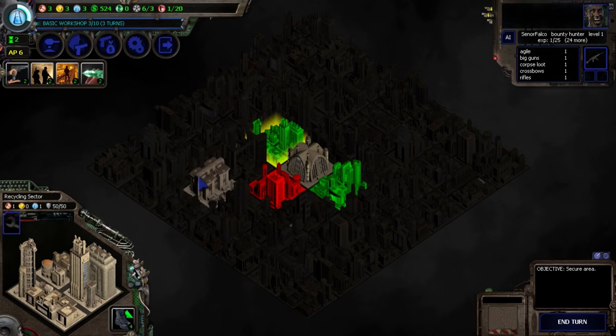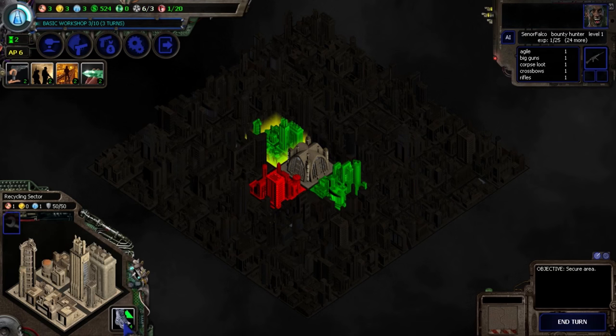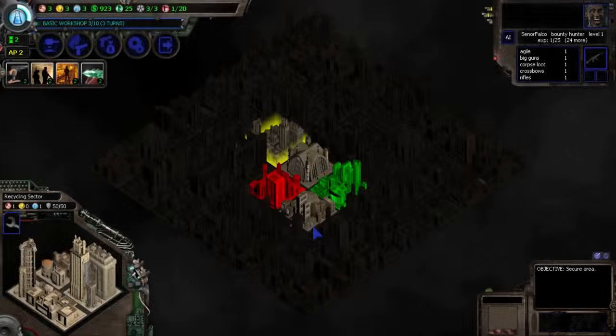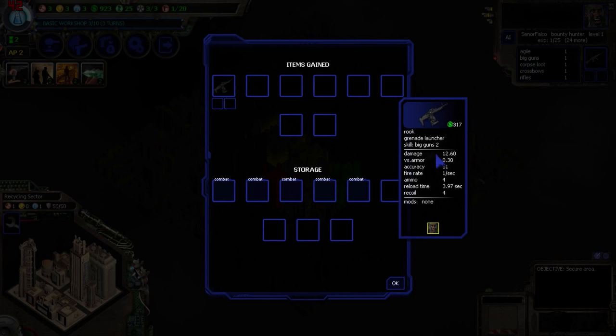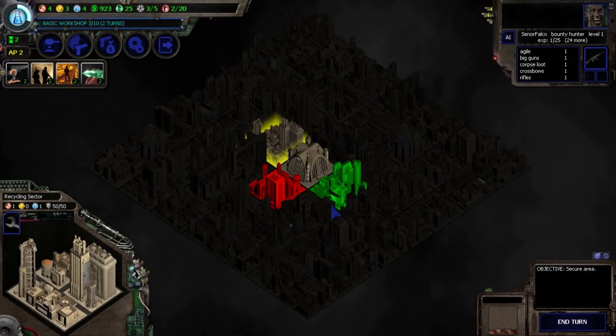The Recycling Sector is going to be one production and one science. The production is fine, but I'm looking for money. I'm going to go ahead and just reclaim this area. By reclaiming it, we got 399 credits and 25 crystals. We also find items when you do that — right now we found a Rook grenade launcher, which requires Big Gun skills at level 2 to use. This game is really surprisingly in-depth. I'm really enjoying it a lot.